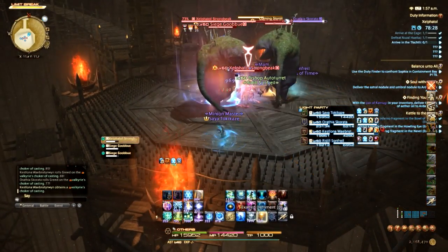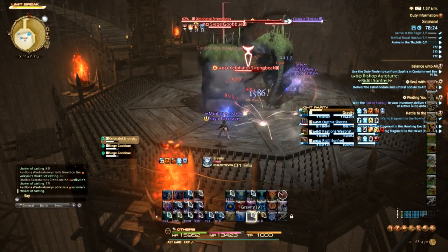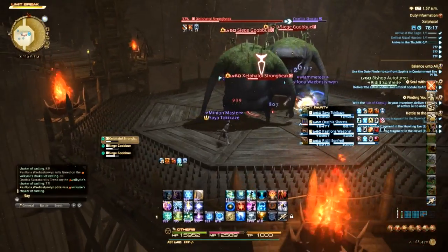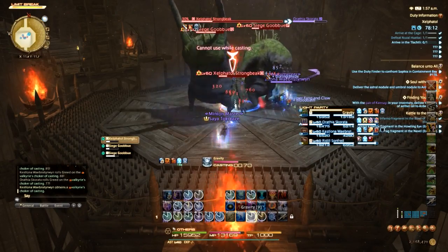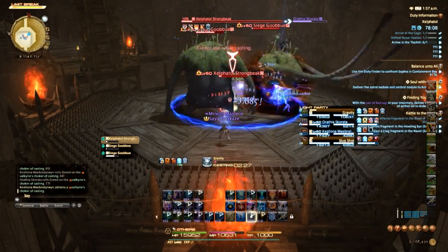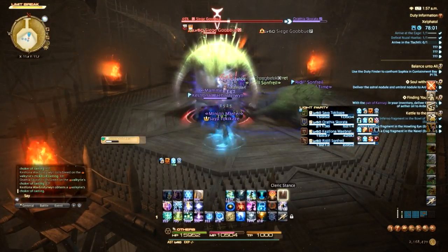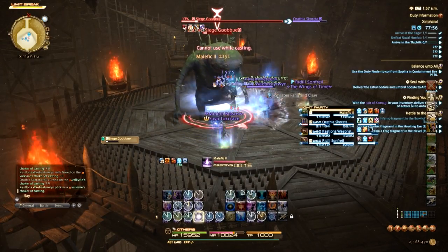I kind of want to save this Balance for the boss, which I believe is right up ahead, so I'm going to try and save it. If I feel like it's getting too close to the boss I won't use my cards even though I probably should, because I'd rather use them on the boss. That's my game plan when it comes to Astro gameplay.